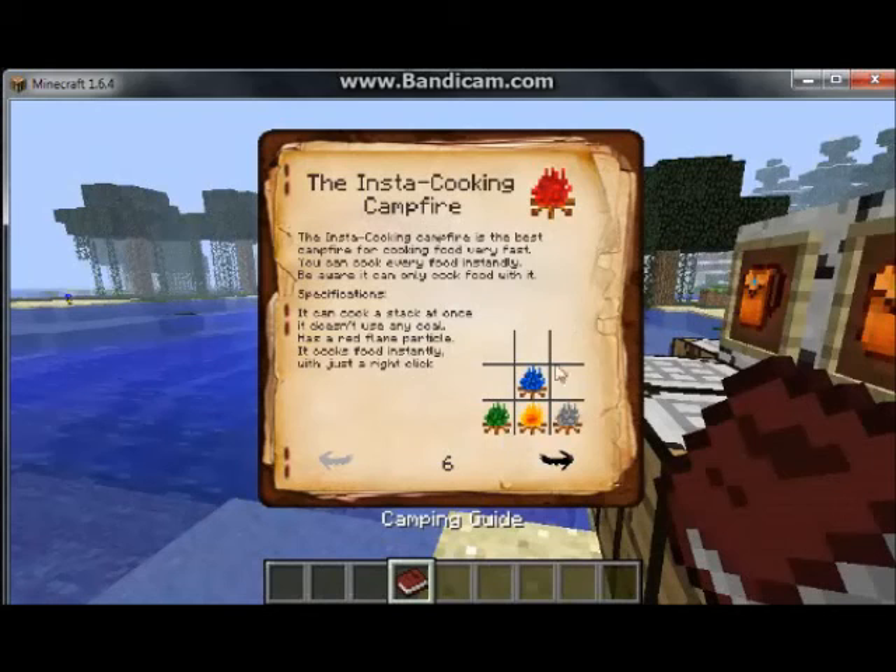This one needs one of each and it cooks instantly. It can cook a stack at once and it doesn't use any coal. It cooks food instantly with just a right click - you just tap on it and it cooks.